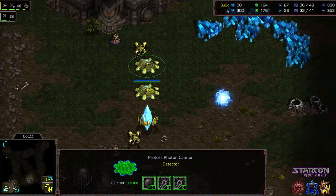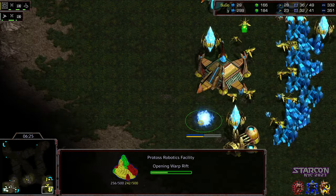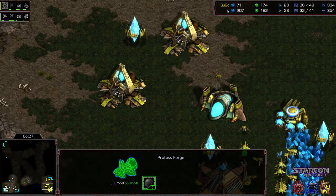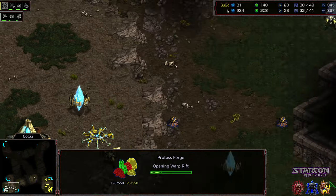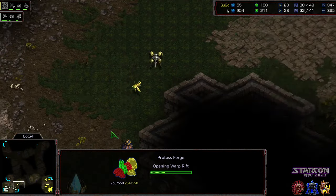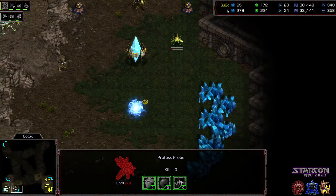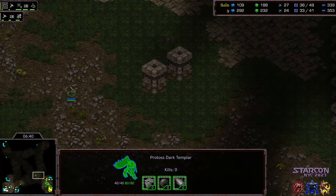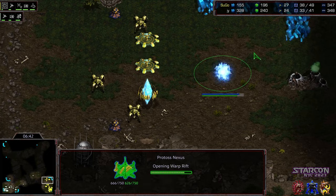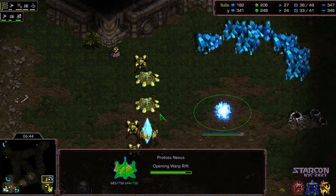A little surprised — we are seeing a robotics facility as a follow-up, and a forge on the opposite side for Jayun. Sometimes you'll see a robo follow-up. A probe is going to walk in, find that nexus and dark templar, and then get locked out. Sugo now has a three-worker lead.